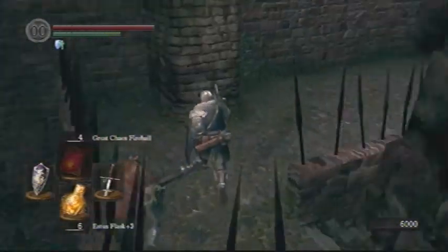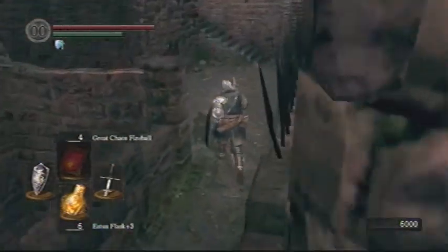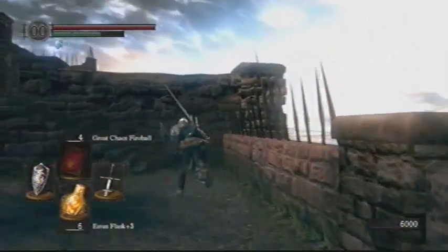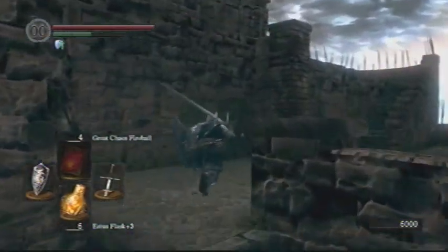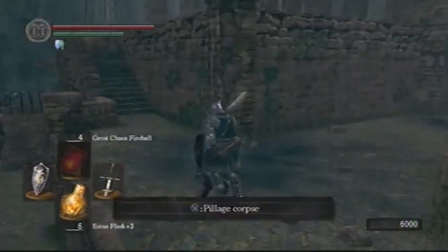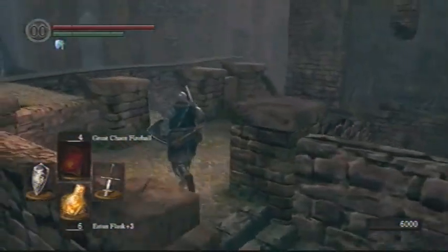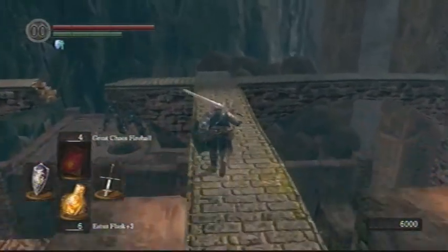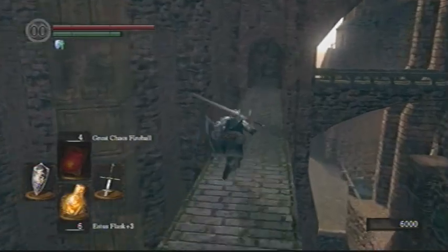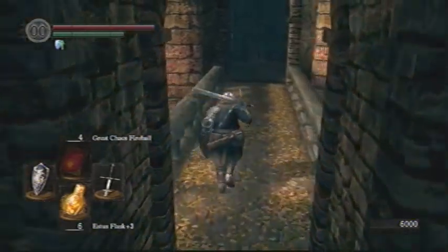I'm actually going to equip it for a different reason right now, and that's those fire bombs that the giant throws down at you. If you do get hit by them, they take off a lot of damage, so boosting my fire defense right now is definitely in my best interest. When you finally get to this area, just book it past all of these staircases and do not stop moving, because this guy is going to try to track you down with his fire bombs and he can hit at basically every place in this area. The only way to really avoid it is to run around and just not stop moving.